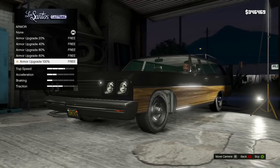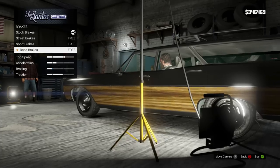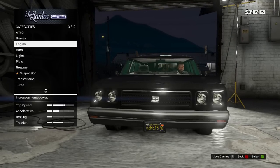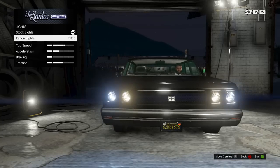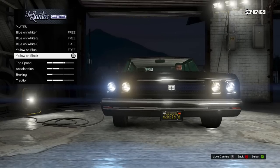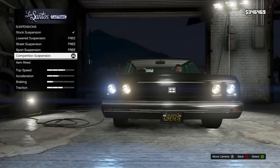Look at this — this is awesome. Add on the armor, best brakes, put the engine up. I'll keep the horn the same, that's kind of stupid. Add some lights — that's the one I like. Suspension just lowers it, but let's drop it.